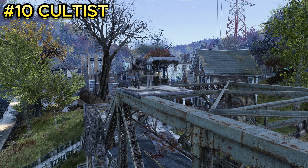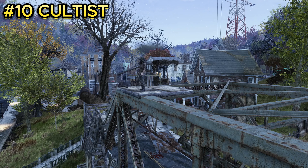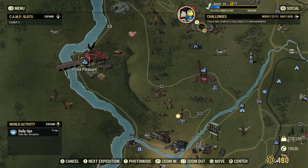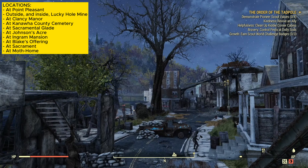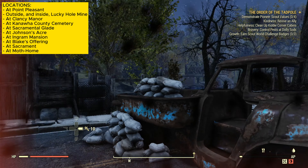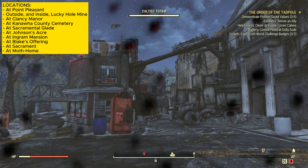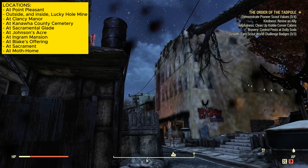Enemy number ten is the cultists, the people that worship the Mothman. They are located at Point Pleasant. Once you get past the bridge, basically everywhere in this location you'll see cultists — 15 or more of them. They're going to be pretty strong, so make sure you have a decent weapon.